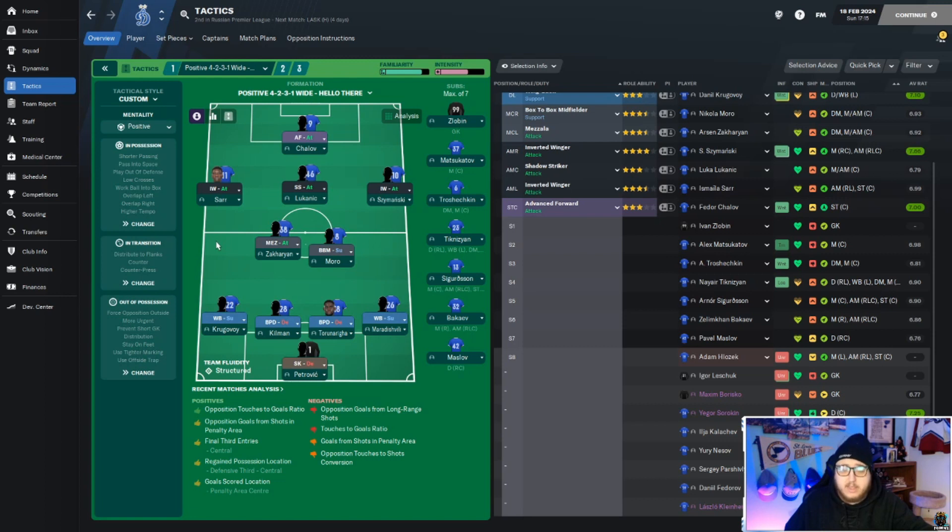Each formation and tactic you run will require different roles to be played, especially if you're trying to play a certain way. If you want to play an attacking play style, you need more attacking roles being used. If you want to play a defensive play style, you need more defensive roles — like a defensive midfielder, a fullback instead of a wingback, or a no-nonsense defender instead of a ball-playing defender.